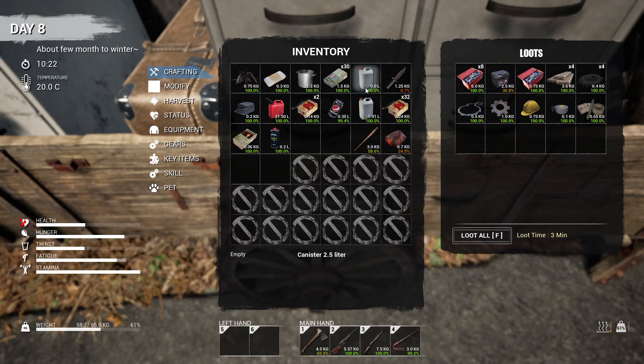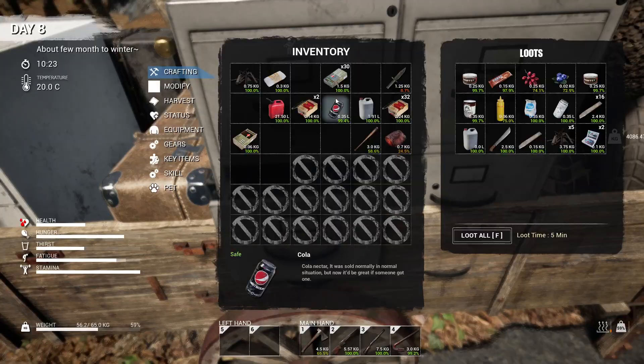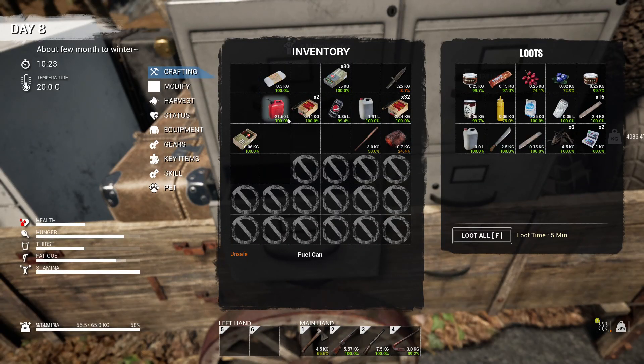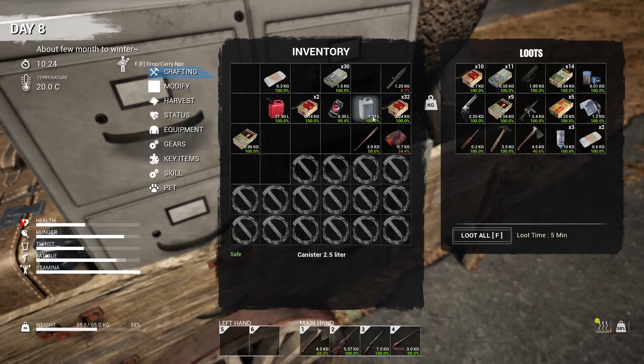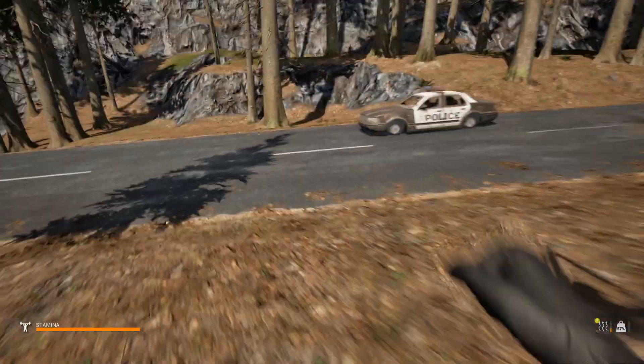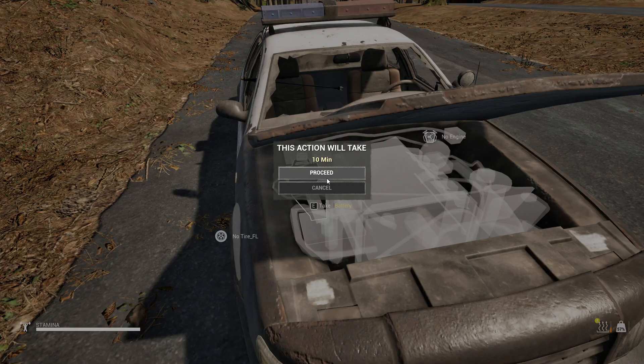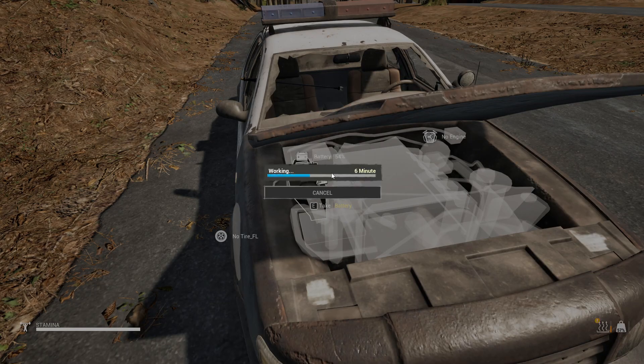There we go. We can drop the empty water container, the bucket, the hat, the lighter fluid since they don't stack. Let's stack that. I thought we had another bandage somewhere — there it is, and they do stack, that's good. What is this? Revolver ammo. We'll keep the extra water since the thirst is going down here. Let's check the police car. Is that a battery? I think we have one, but might as well have a backup.